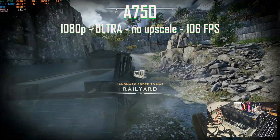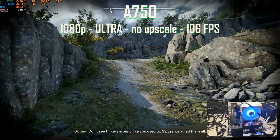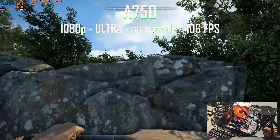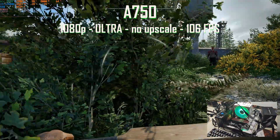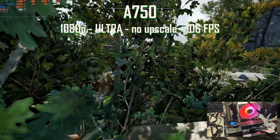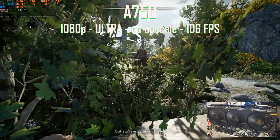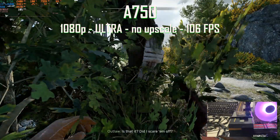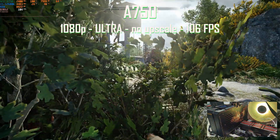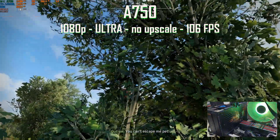Next up is the A750. Still at 1080p, but now pushing the settings to ultra with no upscaling of any kind, we get an average of 106 FPS. The GPU is packed at 99%, using 7.9GB of VRAM out of 8 — essentially the maximum capacity the card can offer. The A750 is the perfect 1080p card for this game; it should be the recommended GPU requirement.